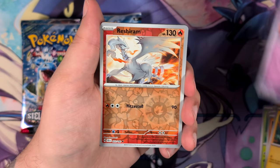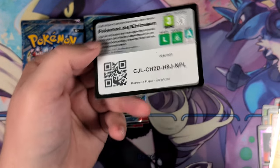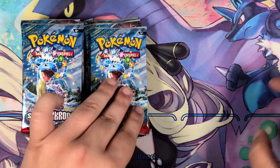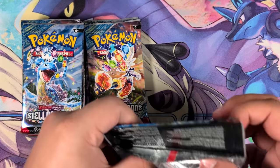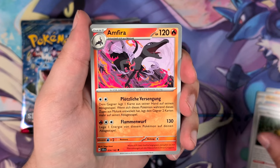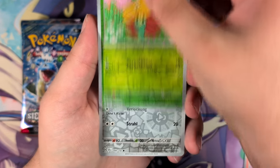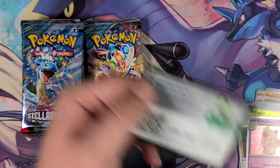Let's see if we can get our first pull in this booster pack. Nope, just a Zeraora. Really, really cool-looking illustration by Anisaki Dynamics, one of my favorite artists. But other than that, nothing so far. I've seen the pull rates posted on social media and I still haven't compared them to Twilight Masquerade yet. I have a feeling they're slowly but surely reducing the pull rates out of the big hits — the special illustration rares — now that we've established the Scarlet and Violet era.